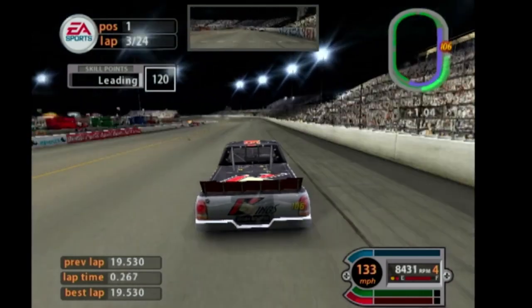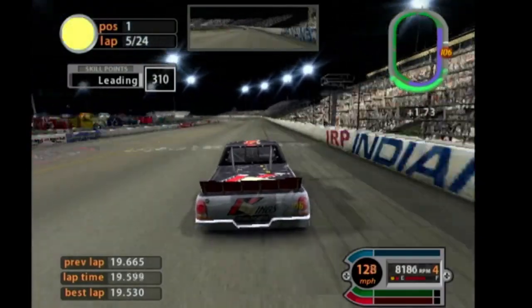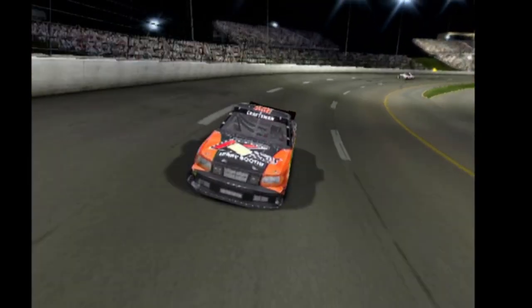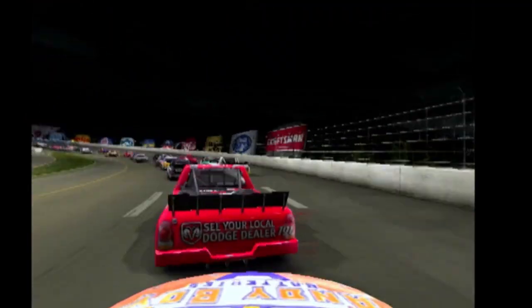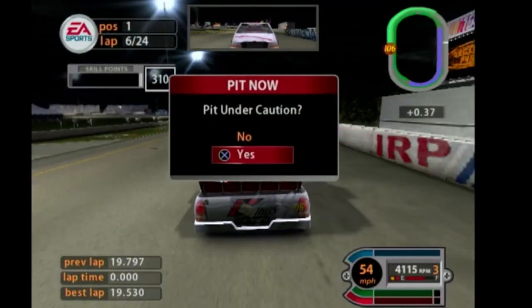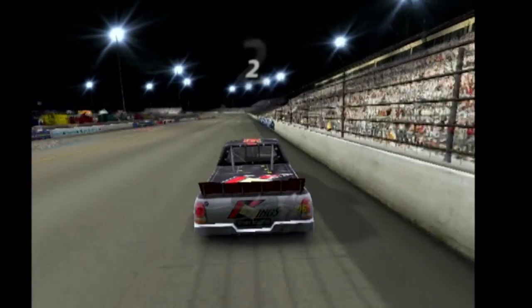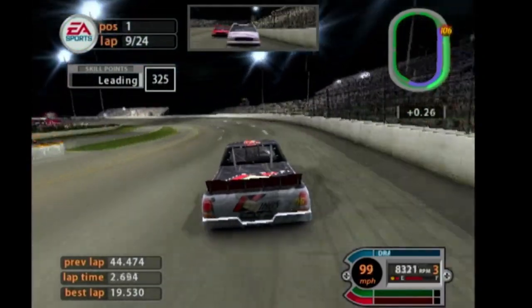Here we come to lap three, and on lap five we're in 24th place when the caution comes out — our first caution of the race. The 178 truck just spun out into the wall, bringing out our first caution. We did not pit — I said no — and stay on the track because we had a great lead in that part of the race. We go back to green.